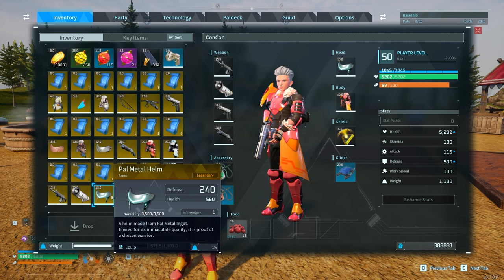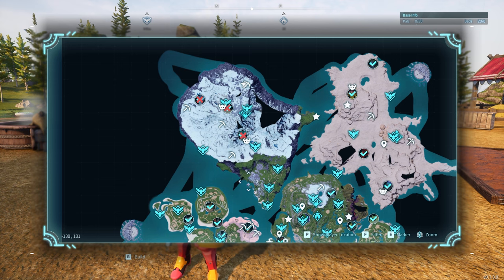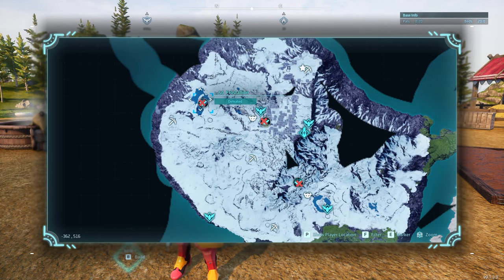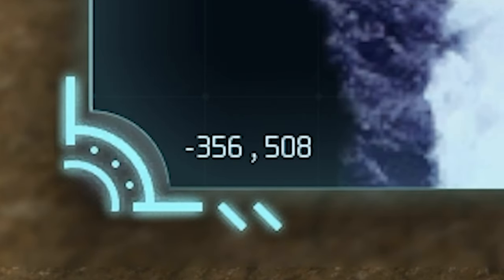The next item is the pal metal helm, which has 240 defense and 560 health at legendary quality. The baseline one has 150 defense and 350 health. This schematic is going to drop from Frostallion at the top left of the map at level 51, at coordinates -356, 508.